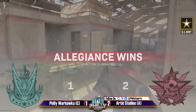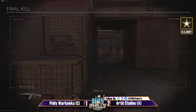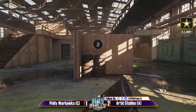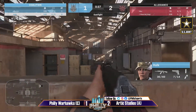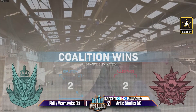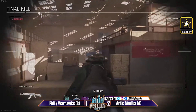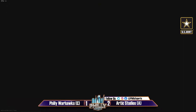Hulk taking pretty low — 2-1 to Arctic Studios. The pressure is on the Philly Warhawks, on the brink of being eliminated from this tournament — down 2-1 in the series and down 2-1 in this game. Hulk playing a bit passively. Wombo with a quick kill — getting a quick round, tying it up for the Warhawks. He loves that corner — right in the corner that won a round for him earlier.